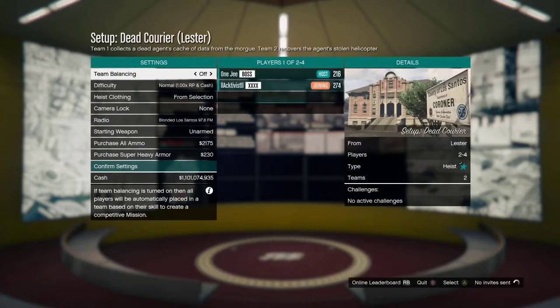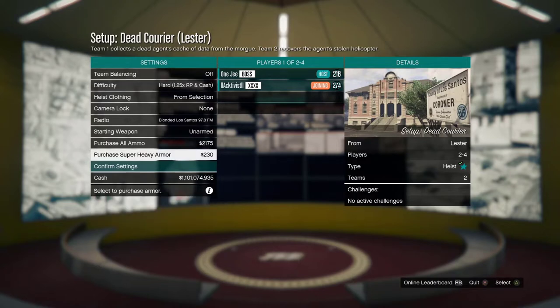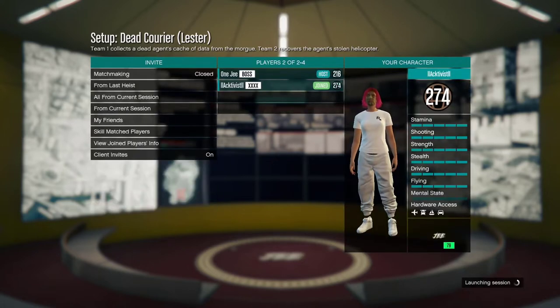Once your friend joins, make sure to put the difficulty on hard, 1.2 — okay, so when you blow up stuff you don't have to respond. Just go ahead and start the game.